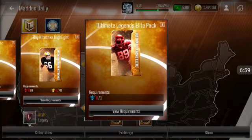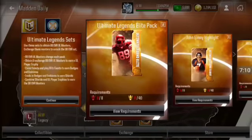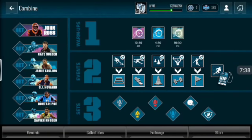If you put in that diamond trophy, you get a random ultimate legend elite player. It's a random one — it doesn't matter who it is, they're all the same, you're gonna exchange them anyway. So instead of getting 40 golds and eight elite trophies, all you do is put in one diamond trophy — and bam, easy.